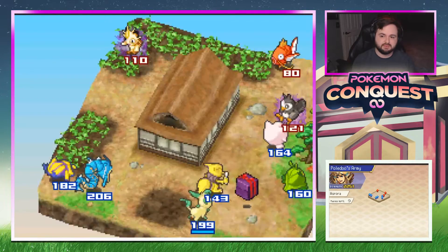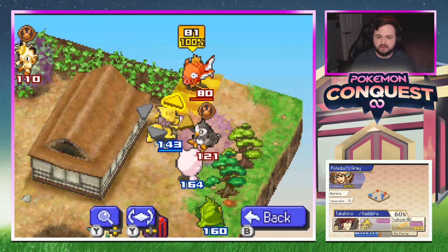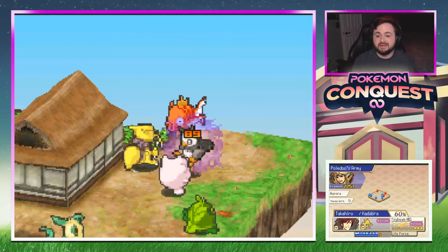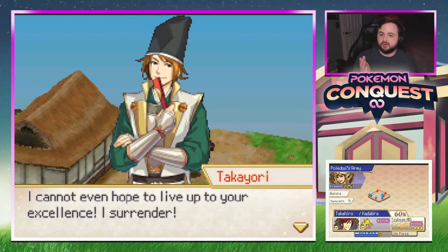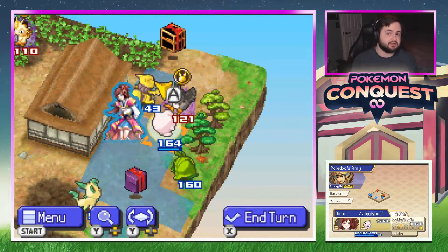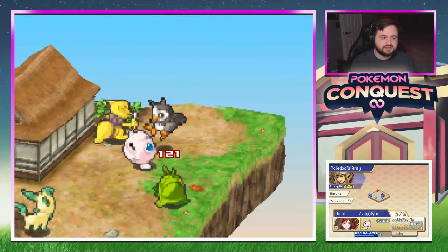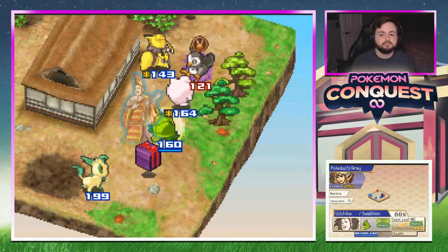We're getting a Leavanny, we're getting a Wigglytuff — will we also get an Alakazam? I don't actually know. Let's see — Psybeam: 81 damage, yep that should straight up kill. 89, a super high roll. We got the kill on someone who should ask to join us if we so choose. I'll probably recruit him just in case, but the offer just says he'll join so we probably don't need it, just to be safe.